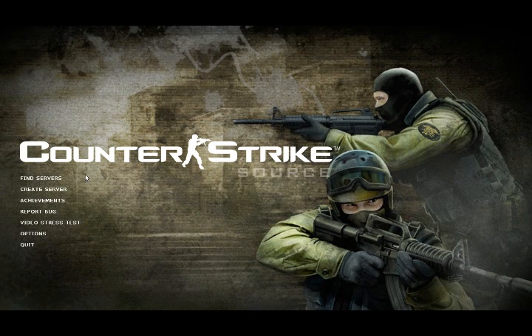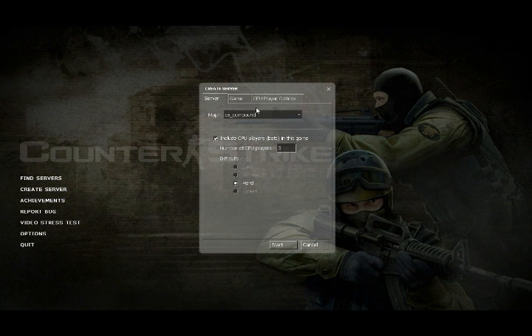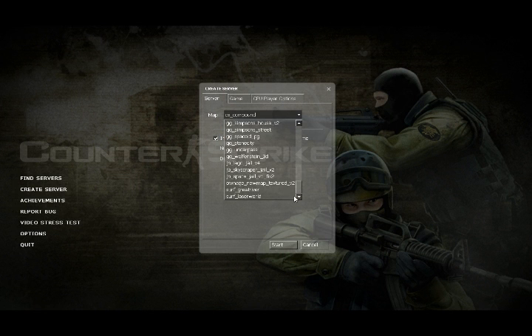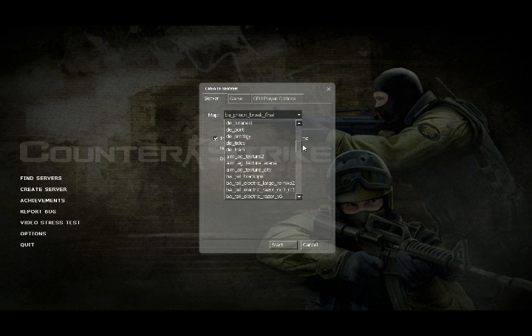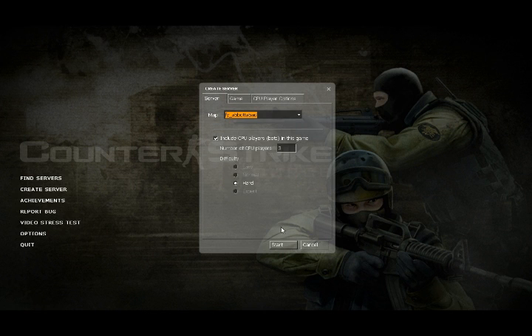What's up guys, this is BoomHeadshotTV here, and I've got a video for you. So essentially, what I've found is a new Counter-Strike map called FY-Abadabad, and that's right, that's Bin Laden's compound. I was searching our gaming today on Reddit, and I found this map.